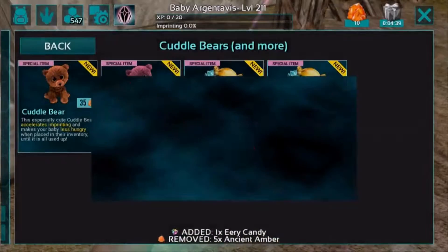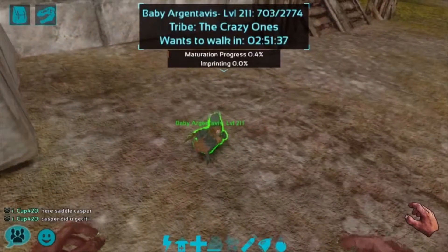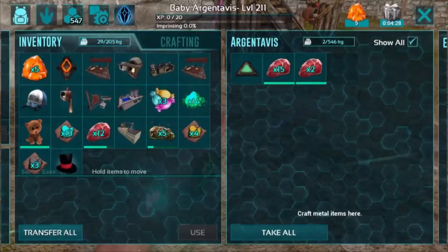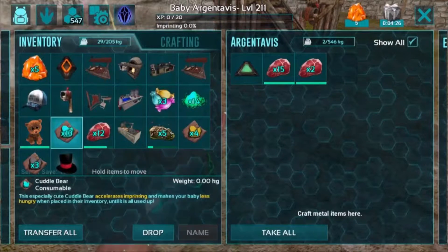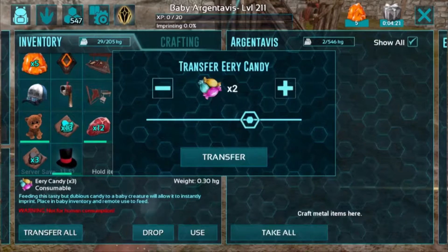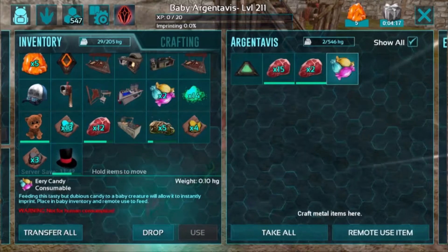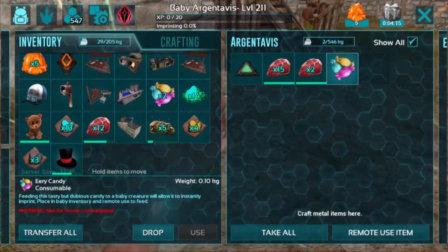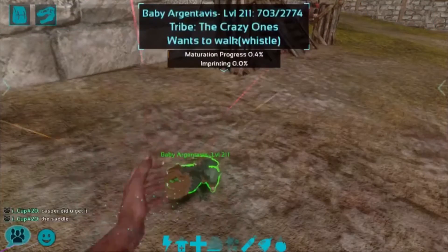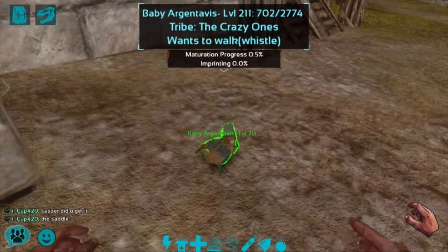I think I'll purchase two more. I already have one in my inventory, so we'll have three total — one to give to the RG, and two for us to eat. With the Cuddle Bear, that reduced it to about a 30-minute time frame. But the eerie candy will give it an instant imprinting, so go ahead and transfer it over. Remote use the item — just like using Soothing Balm or Potent Dust or any item you have to force feed the dino — click on Remote Use Item. And that'll change it to an instant for the next imprinting.